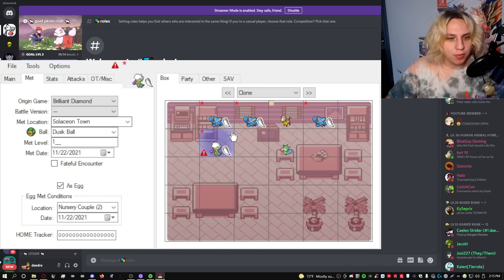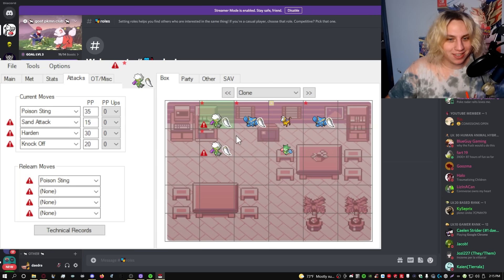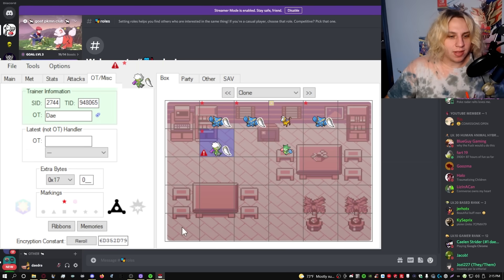But let's look at the met data. This was met in Solaceon Town — I met a Roserade in Solaceon Town, Gliscor was met in Solaceon Town. Let's look at the stats — the stats are exact same. The attacks — this is the big one — the attacks are the exact same. As you can see, they're all red-flagged and the original trainer is the same. The encryption constant is also the same, which is funny.